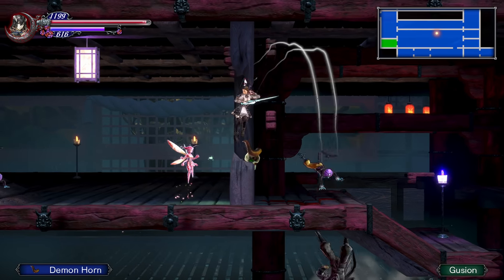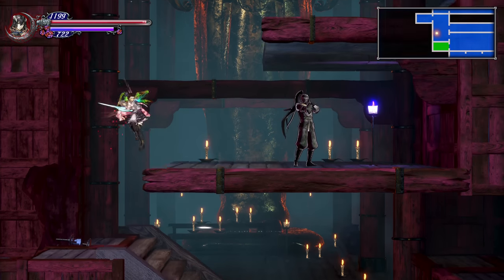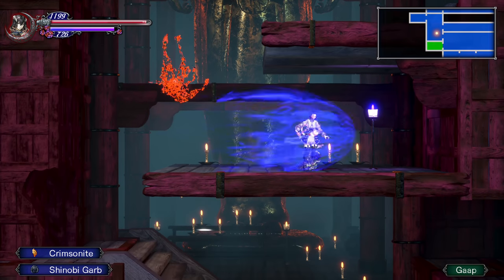The door for the Carpenter is in the Oriental Sorcery Lab, in the vertical room right above the Warp Room. So if you have access to the Warp Room, you have pretty easy access to this room.